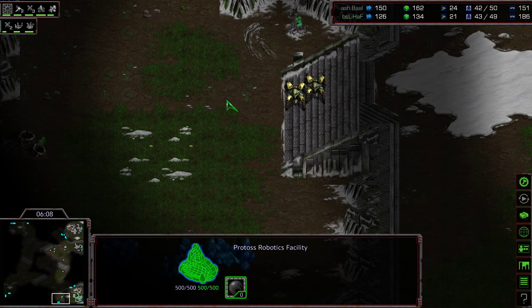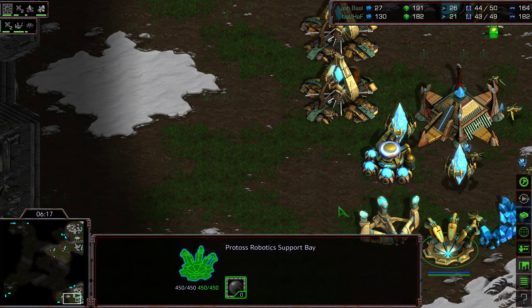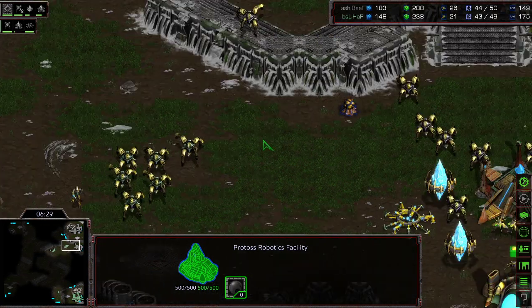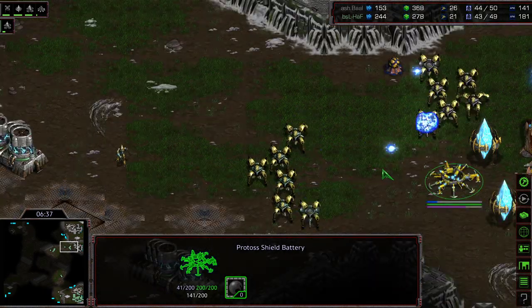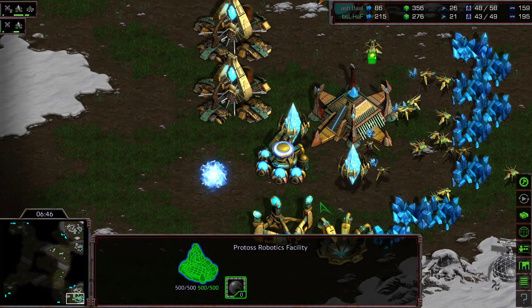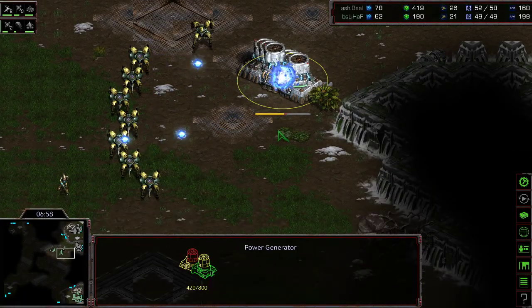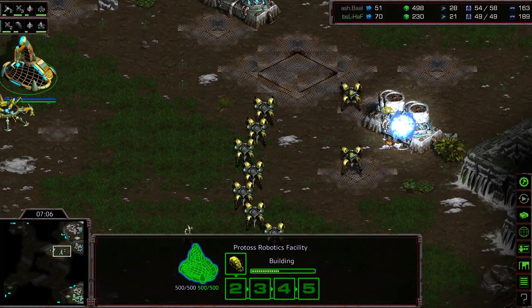Ball got those Zealots into the natural expansion, so he knew Hoff wasn't going for any long Nexus plop-down pullback sort of game. Robotic Support Bay and Observatory for Hoff — possibly there were DTs back there for Ball somewhere. I don't like that Observatory plop down. It feels like wasted opportunity because either you're going to be successful with your proxy robo or you're not, and either Ball went DT or he didn't. It feels like a half-commit and a general waste of resources. Three stacked power generators on the front door — I think that's to provide additional spacing so units continue to flood forward.